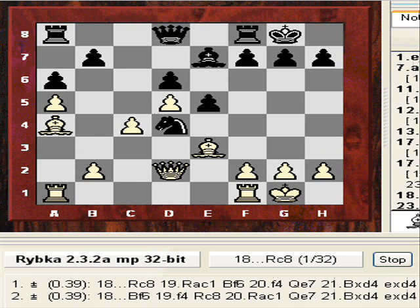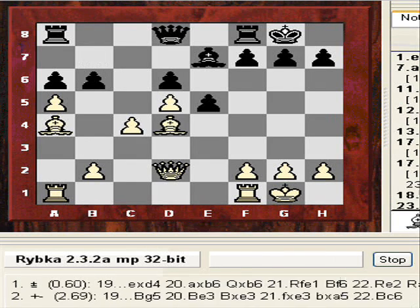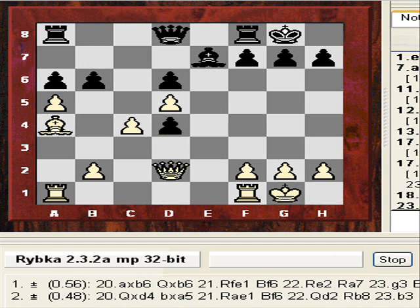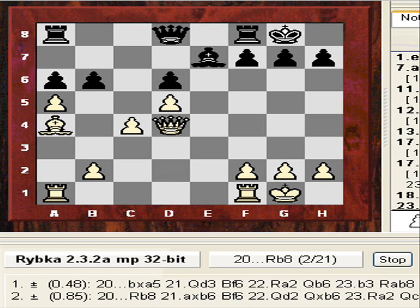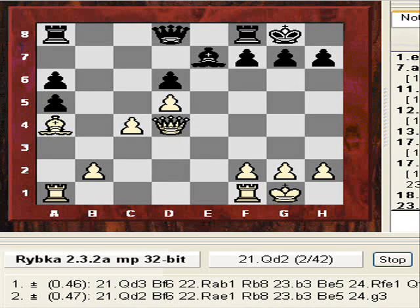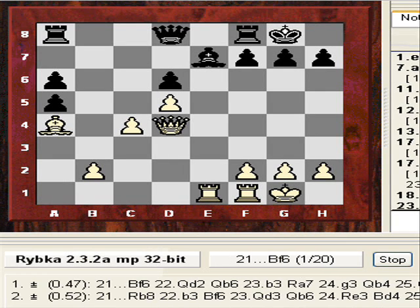Nigel played Bea4, black played b6. Now Nigel took on d4, so there are some differences — the queen isn't so clearly blockading on the dark squares. After queen takes d4, b-takes, Nigel gets in Ra1. There seems to be more pressure on the black position, especially this particular square. If the black queen is not able to blockade — Bf6, queen goes to d2 now, Ra7.